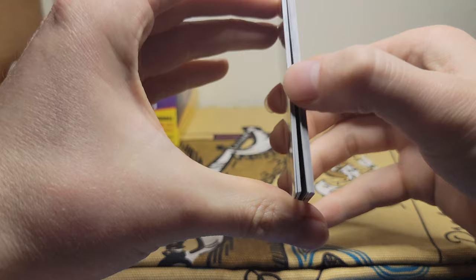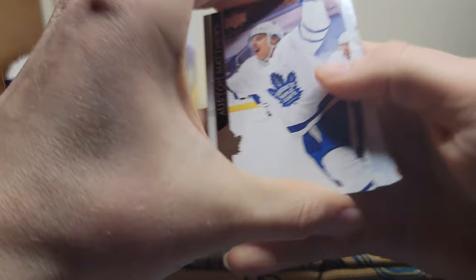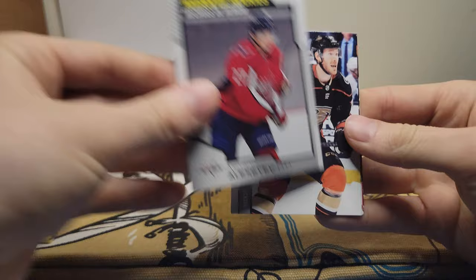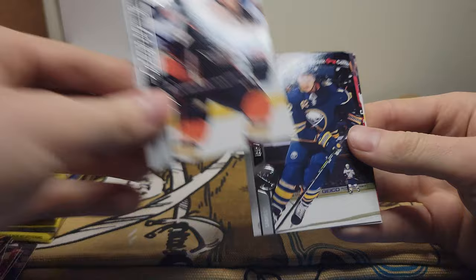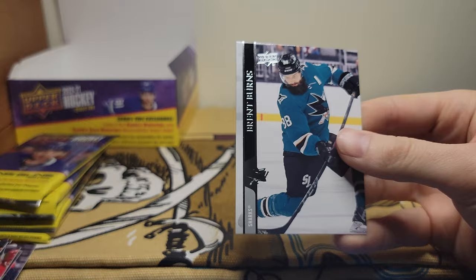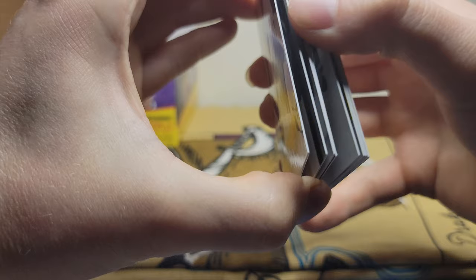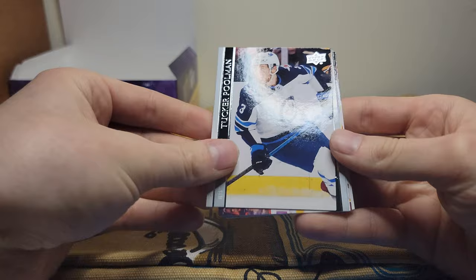About halfway done with this last half here. Auston Matthews, Robin Lehner, Jake Muzzin, marquee rookie of Alexander Alexeyev, Carter Rowney, Brandon Montour, Damon Severson, Brent Burns. The good news is we're getting a little bit faster at ripping these — I'd say we'd be making good time if they didn't stick, but that's all right. Tucker Poolman.